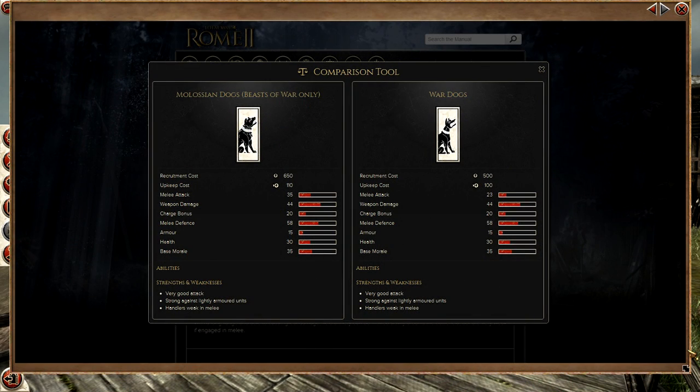Here we are at the Milesian Dogs — I'm comparing them to the War Dogs, which are the basic unit in Rome 2. The Savage Dogs have the exact same stats as the War Dogs, just a different skin. The Milesian Dogs have a higher recruitment cost and upkeep cost, and the key difference is that they have more melee attack. The rest is the same besides the different skin.